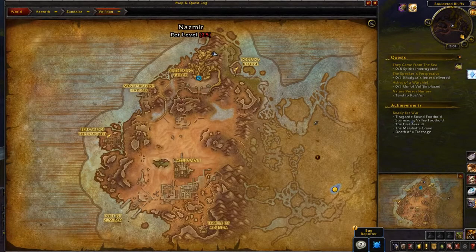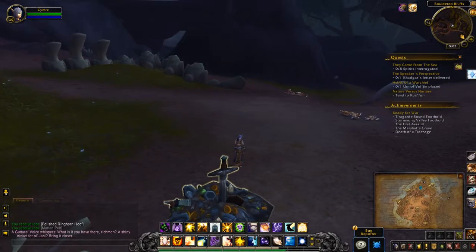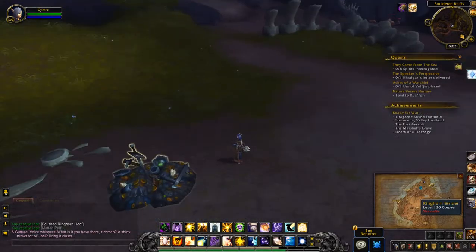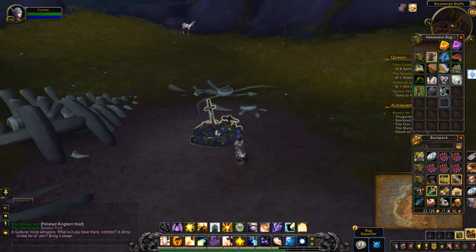Hey everyone! Today I am right at the top of the map in Voldoon. Closest flight path is Tortaka Refuge right there, and this will be a hand-in today. The area, as you can see, is called the Bolded Bluffs. All you have to do is kill one of these guys — the Ringhorn Strider — and it will give you this polished ringhorn hoof.